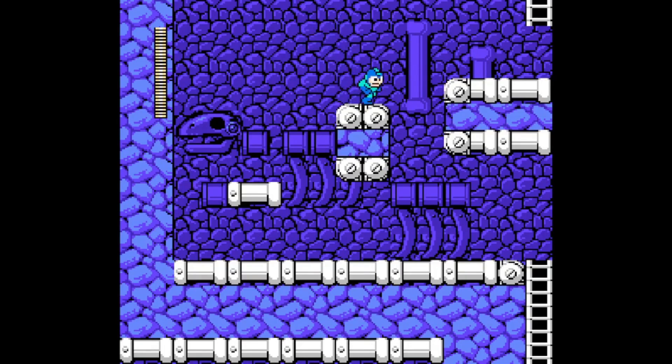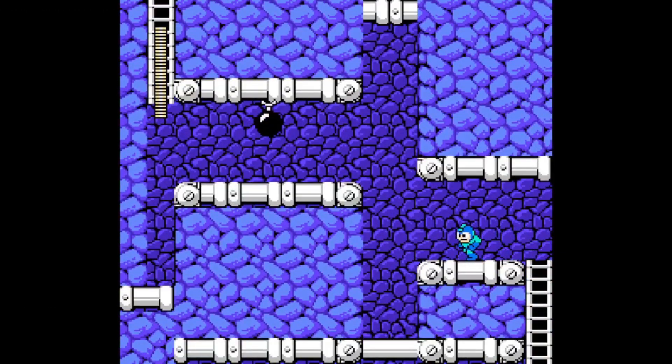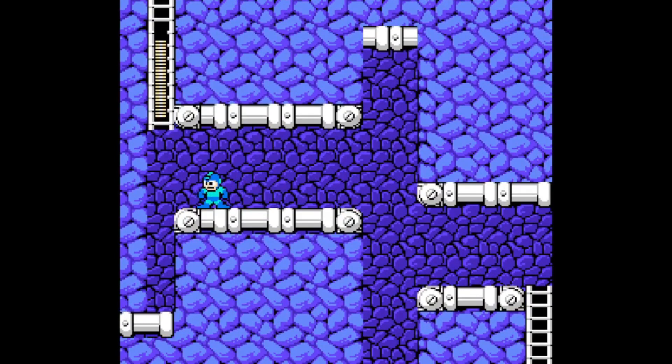If these enemies are facing you they're gonna shoot, but if you stay behind them they won't. Also, if you fall in this part you're gonna have to restart — you can't use Rush Coil, you can't recover. You need to get this first try.